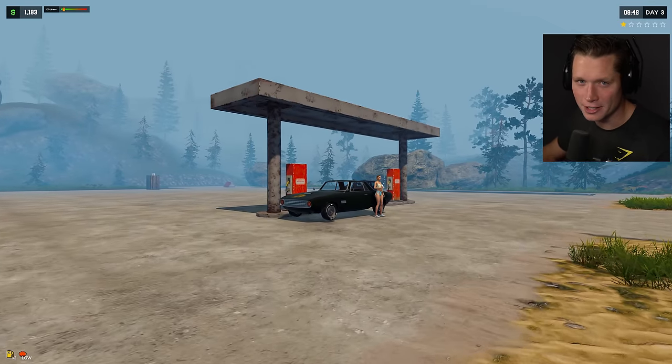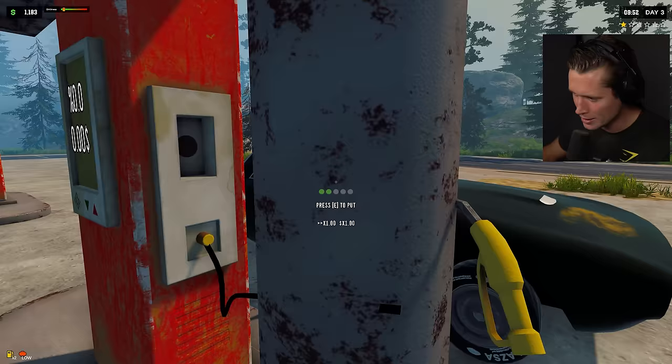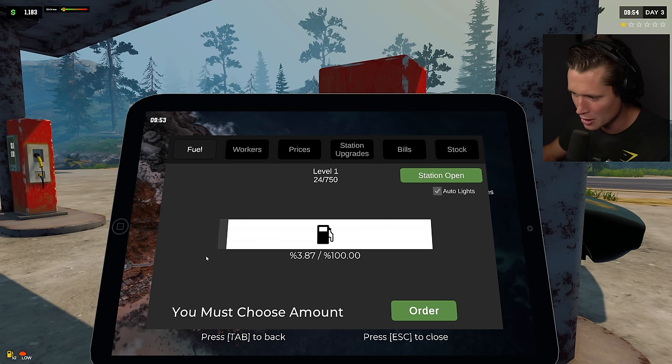What's up guys and welcome back to Pumping Simulator 2. Looks like our favorite customer is back so we're gonna get her set up right away, go ahead and get her fueled up. The only thing is I think we're getting fairly close on fuel — we're at three percent — so I'm gonna order $447 worth of fuel and hopefully we're gonna be able to solve this problem quickly.